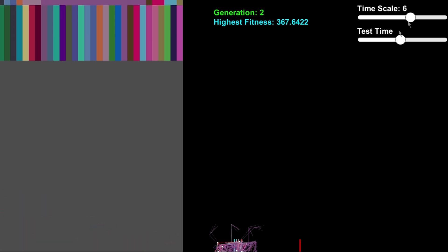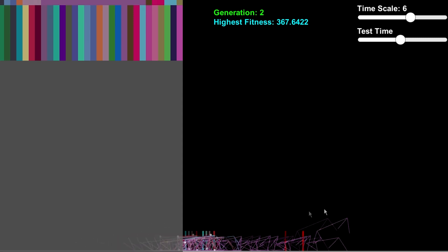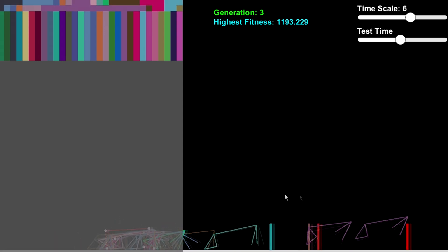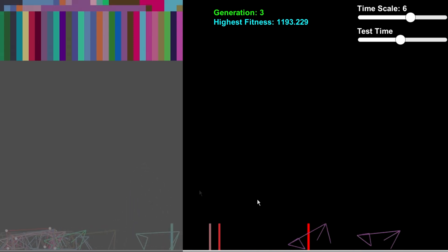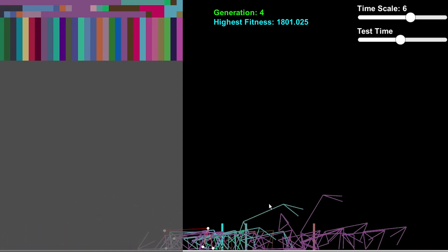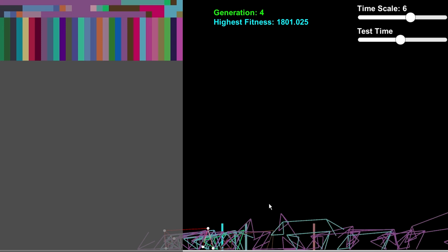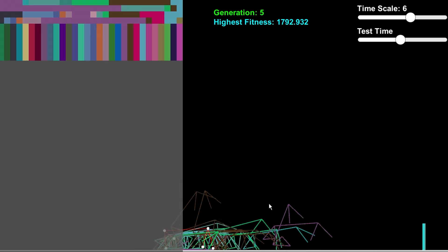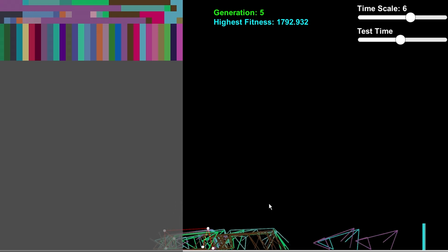We're going to increase the timescale. Yep, I was right — practically took over 50% of the population, which isn't going to be very good now because this is using explicit fitness sharing, where the population might fluctuate drastically. In explicit fitness sharing, the whole species as a group is evaluated on their fitness rather than individuals.